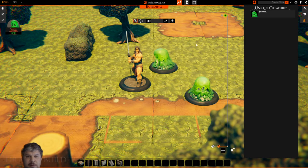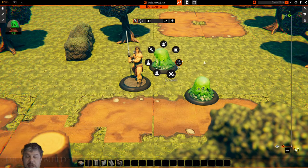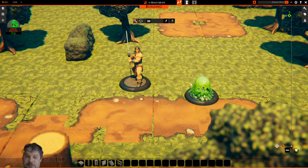I'm going to go ahead and get rid of this Slimer. Select on him, right click — and here you can see what happens when I say kill creature. It just disappears from the map.